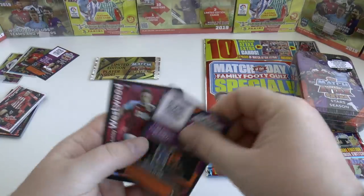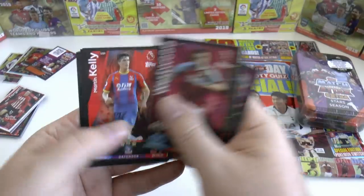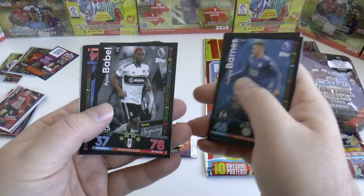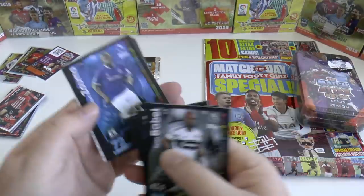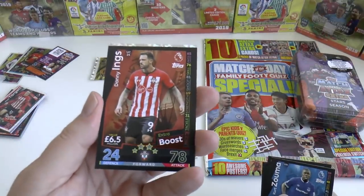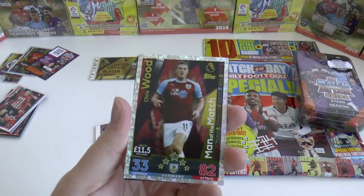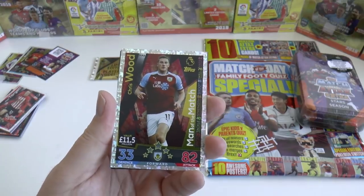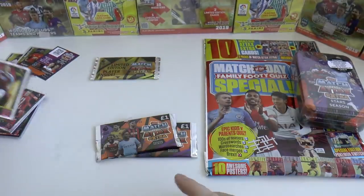Here's our digital pack. We've got Ashley Westwood of Burnley, Martin Kelly, Harvey Barnes of Leicester, Ryan Babel — look at the hair on Babel now, who remembers him when he used to play for Liverpool. There you've got Kurt Zouma on loan from Chelsea at Everton, and Danny Ings — extra boost card. And we've got our first Man of the Match hit: the New Zealander Chris Wood of Burnley — big, tall, strong striker. Man of the Match: 33 defence, 82 attack.